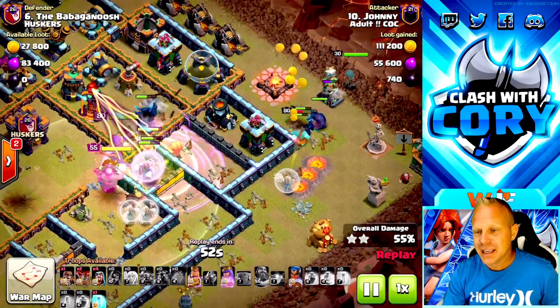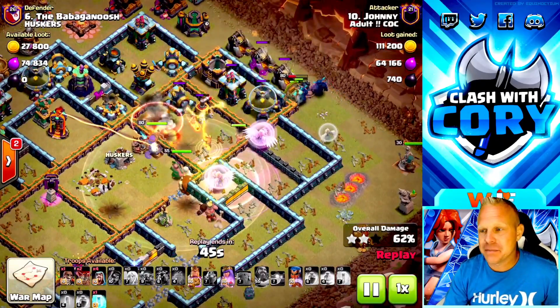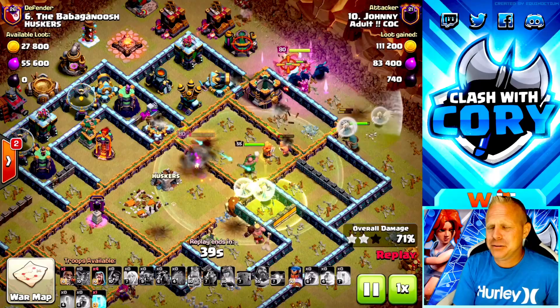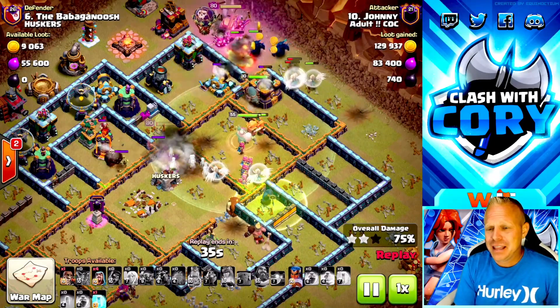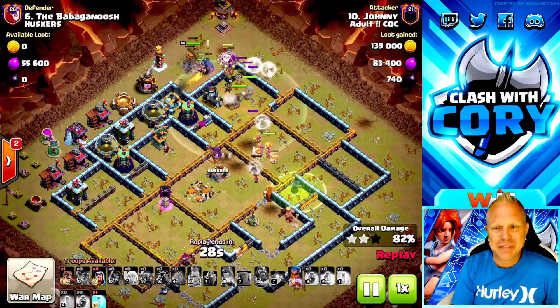He's got some Pekkas in there, his healers which is very important, and some Super Wizards with the queen, so he's going to try and push through the core with what he has. As for the outside, that's the strongest outside force you'd ever ask for. Pop that queen ability — the single's locked on. Oh, he didn't see it — oh my gosh, the giant bomb. She's on her last sliver of health; at least get the single down so it doesn't melt all the Pekkas.